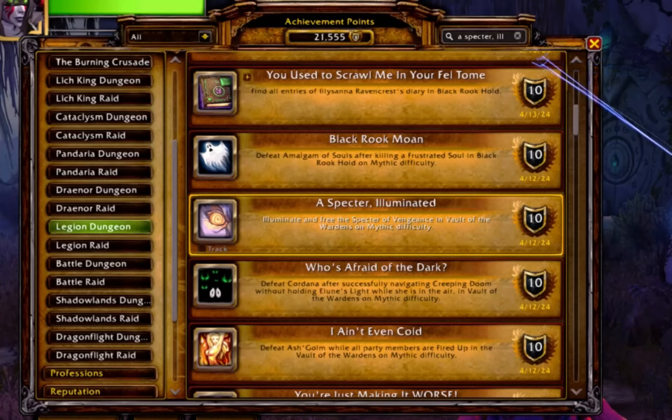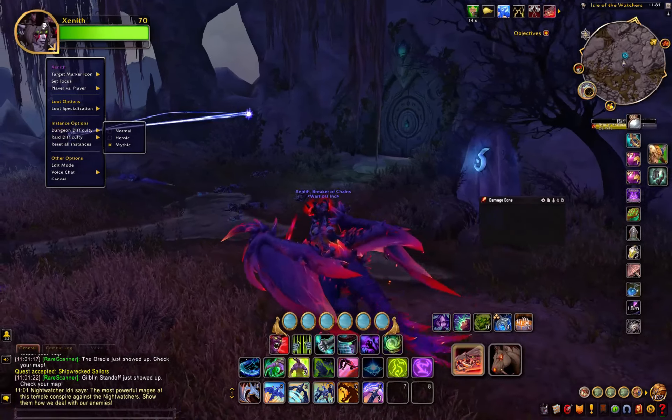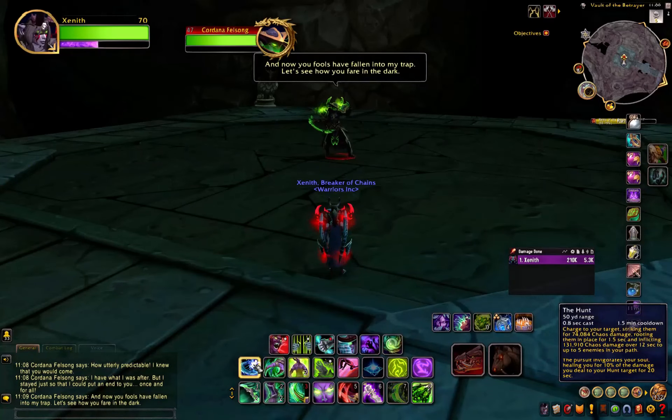This is a quick guide on how you can achieve the achievement Spectre Illuminated in Vault of the Wardens Mythic. First, double-check your difficulty and fight your way through the dungeon.